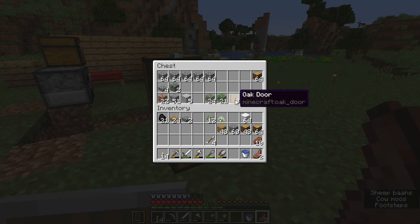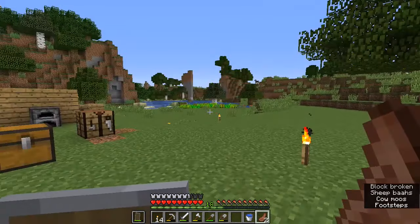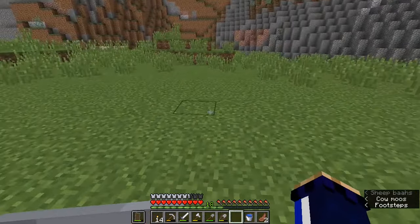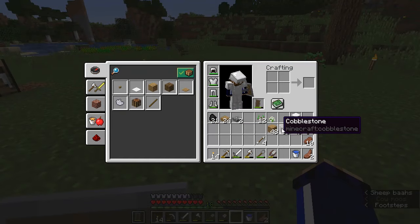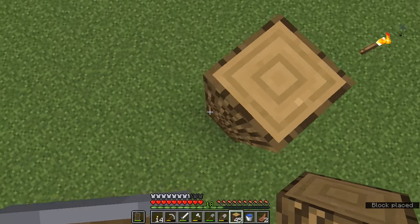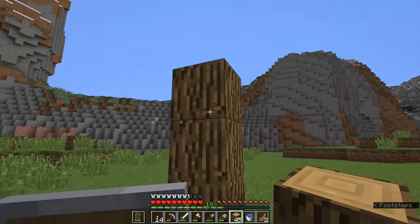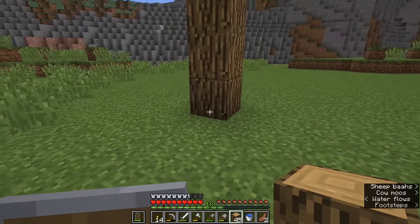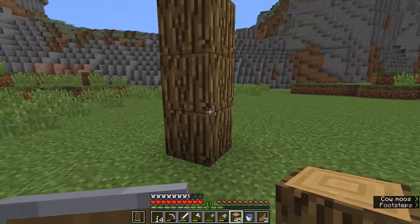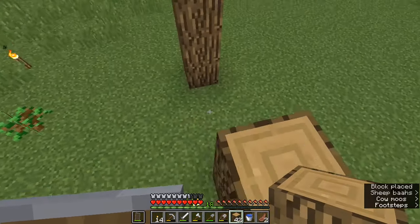We've got a couple of doors left over from the original wooden shack, so it seems like we've got a decent amount of resources and we can probably start building. I want to build far enough away from this tree that it won't get in the way. I'm going to start by framing out the build with oak logs. It usually helps to plan things out a little bit beforehand — you might even want to go into a separate world in creative mode and draft a couple of designs for your house, take screenshots, and then return to your survival world to build it.